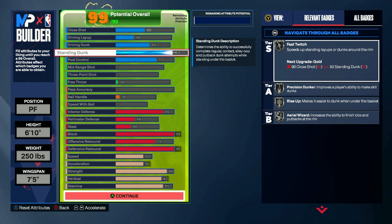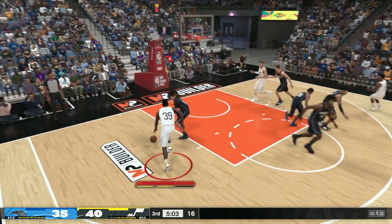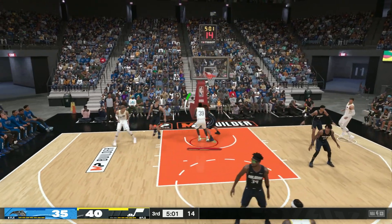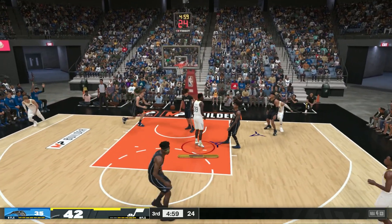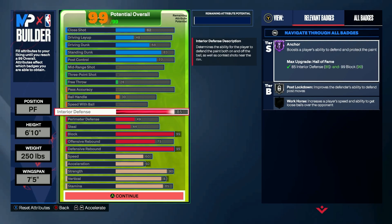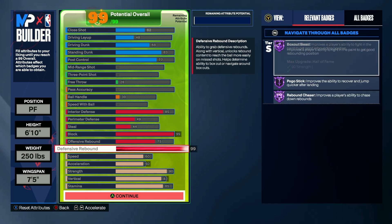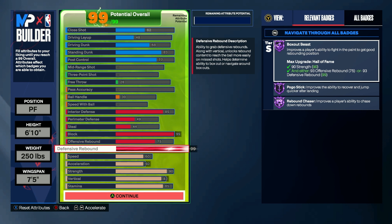In terms of finishing, give yourself 83 for standing dunk and 77 in post control, so that if you come up against a smaller opponent, or even someone who's just not that great on D, you can take advantage of it for easy points in the paint. Set your interior defense to 85, then block and defensive rebound to 99, as this will give you the ability to unlock hall of fame box out beast, pogo stick, and rebound chaser.